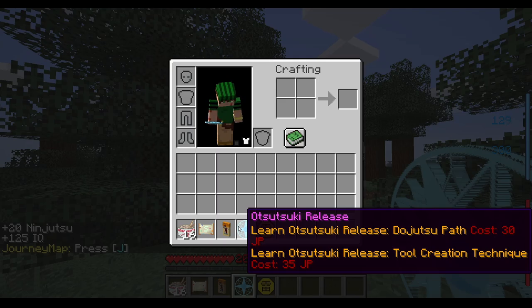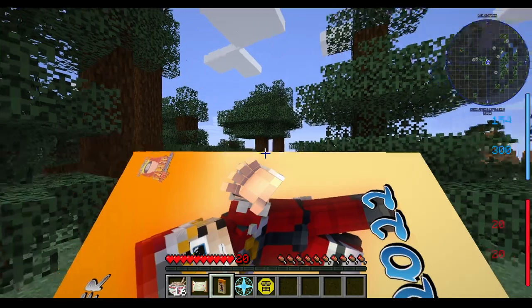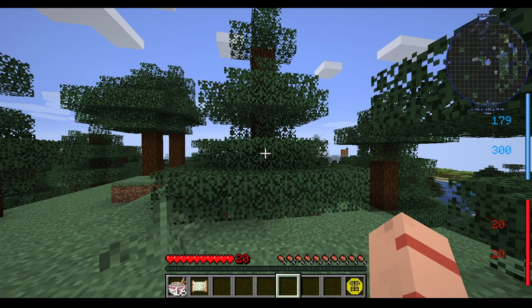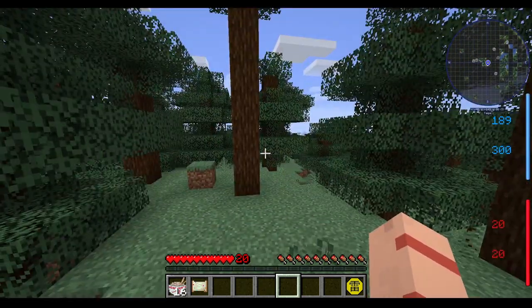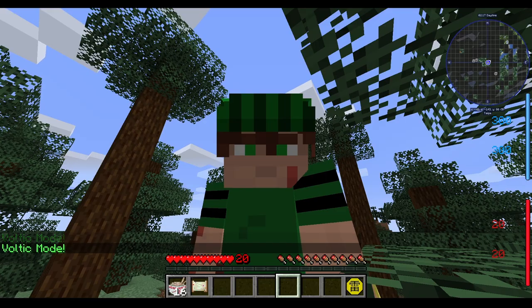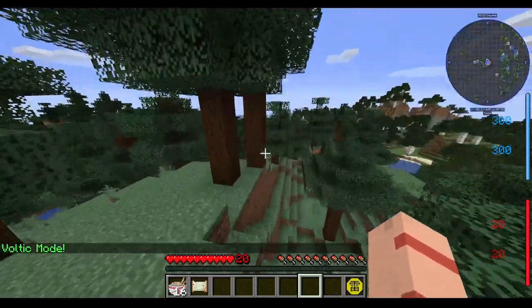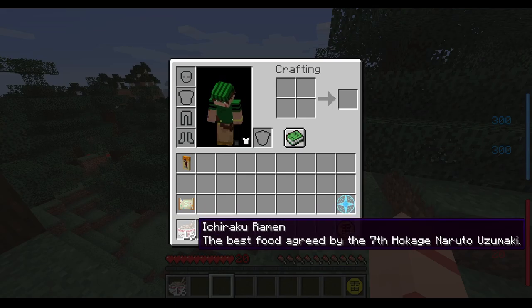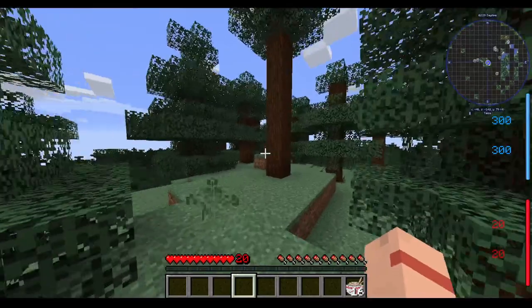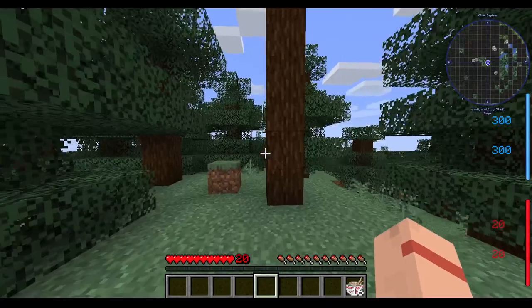We can see the dojutsu path and tool creation, we got some cool stuff. We got the advent calendar - every Minecraft day it opens up one thing, so we're gonna hold onto that. We got our lightning release and I have a dojutsu. I can turn it on and it gives me jump boost, speed 3, strength, and resistance. We got our Ichiraku ramen and our two release learners - I don't think we're able to unlock anything else yet, but we can give ourselves some DNA down the line.